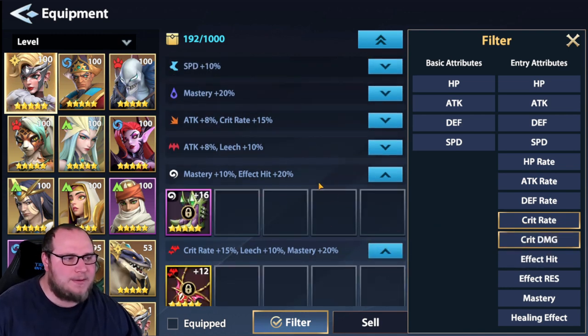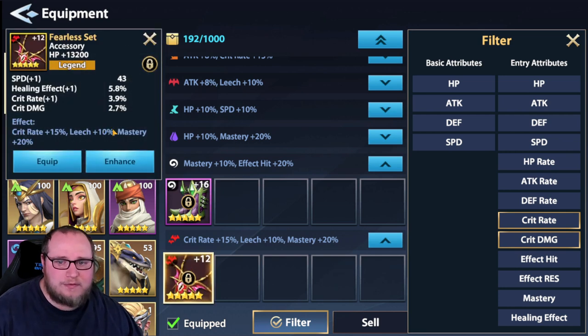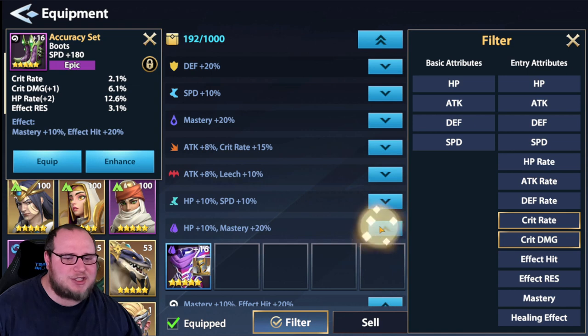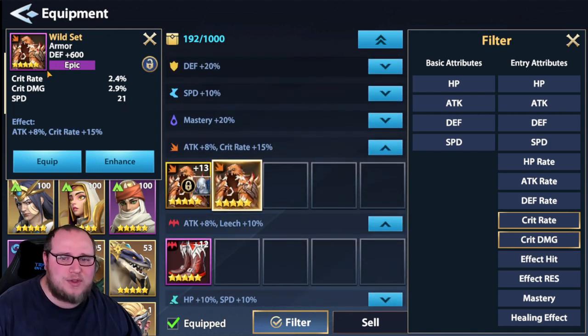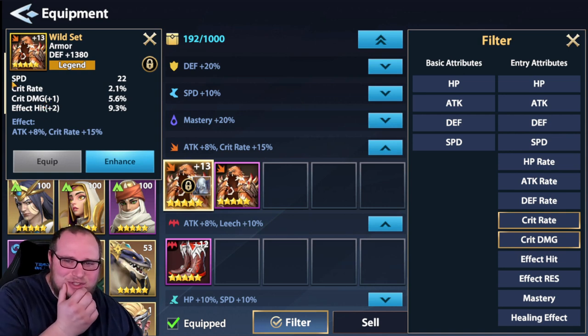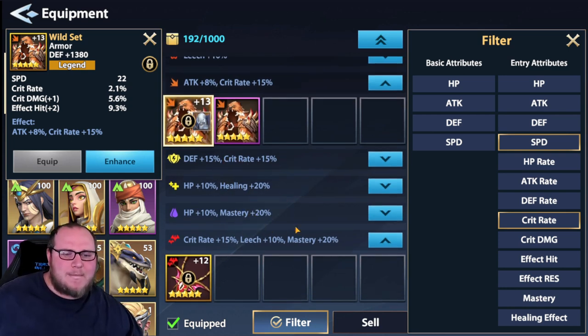Let's filter all of his gear and see what he has for crit rate - that's what we're really looking for. We have a fearless set with crit rate, crit damage, and speed - that's a really good piece and it's on the correct set. There's another one with HP and mastery, not terrible but it's on Sigmund already. Looking at crit rate pieces, there's a really good crit rate, crit damage, speed set here - a wild set even though it's five-star. And oh wow, this one is really solid for her - I'd take this to 16 just because. Let's see what else he's got for speed.